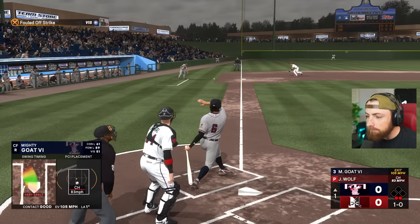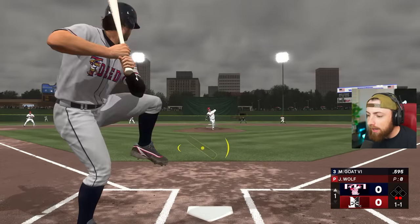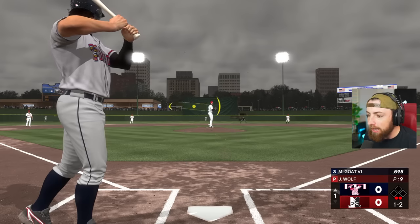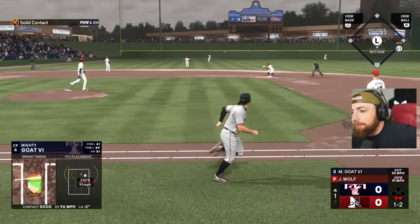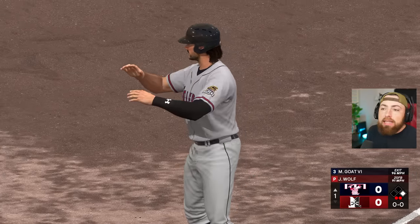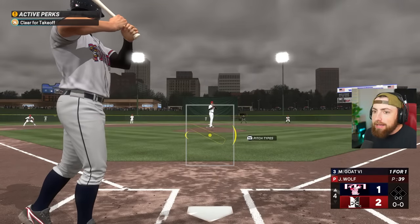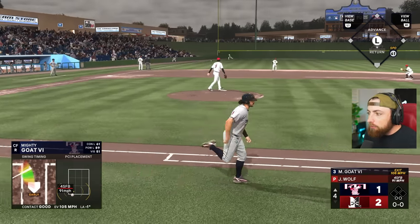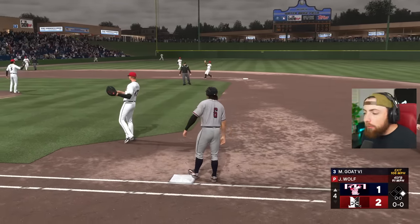Here we go, baby. Top of the first. Ripped a foul. Lately I've been hitting pretty good by putting the PCI low and inside and then adjusting from there. That was horrible — just forget about that one. Yeah, I start with the PCI low and inside. We get a little base hit. Not the best hit I've ever had in my life, but I'll definitely take it. It's a good start to the episode. The GOAT has been killing it lately — look at that batting average: 600. We have 22 home runs. Everything is going good right now.